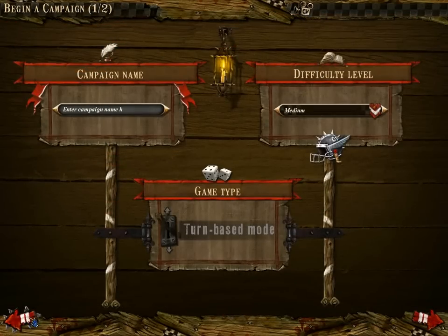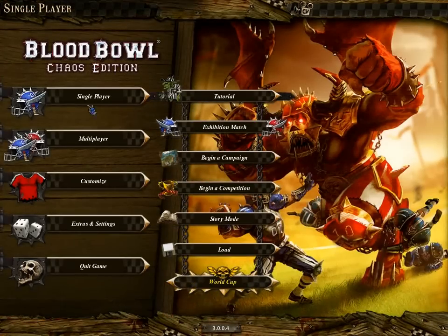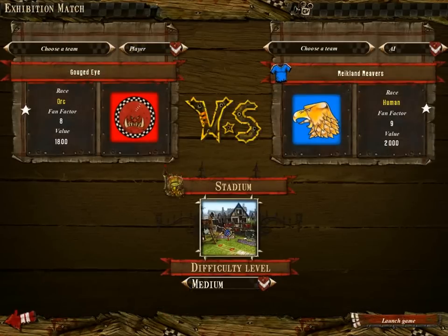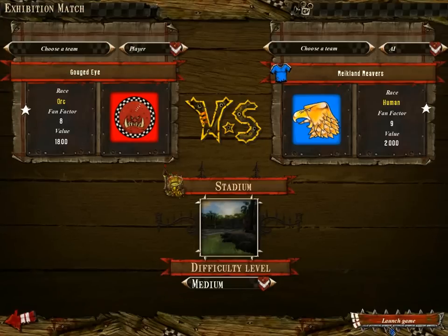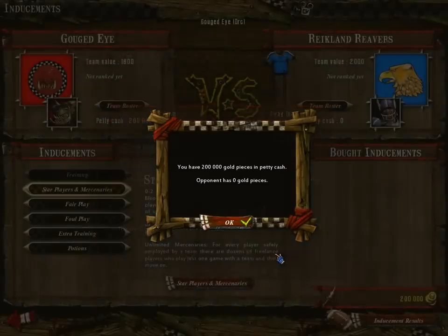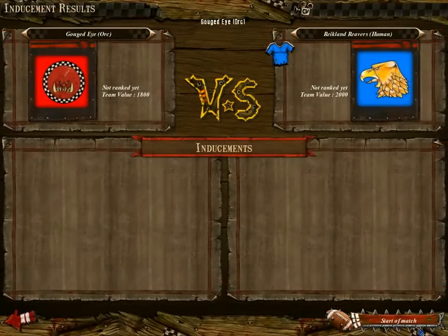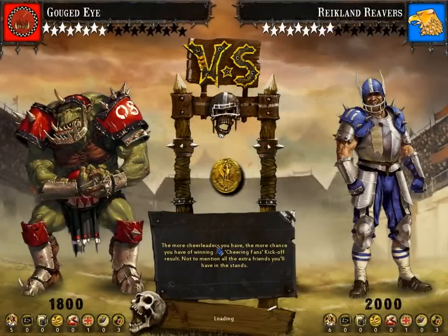So, these are the three new teams. Then you have a brand new stadium for the Lizardmen and Amazons. It is a jungle-themed stadium, which looks pretty good, I have to admit. You'll probably notice it from time to time when you play a campaign, for example.